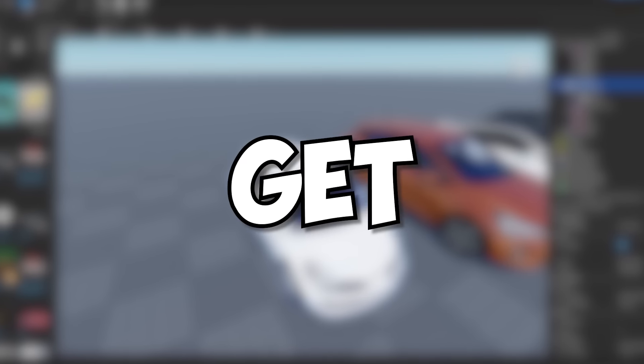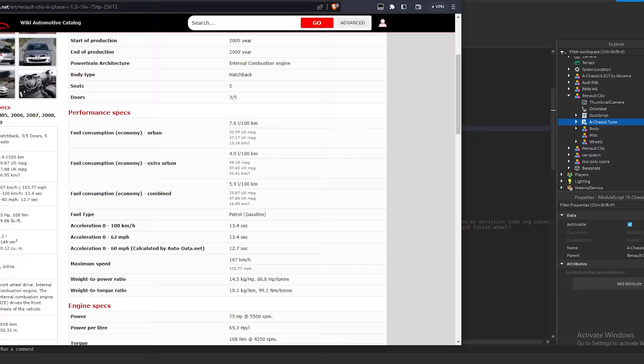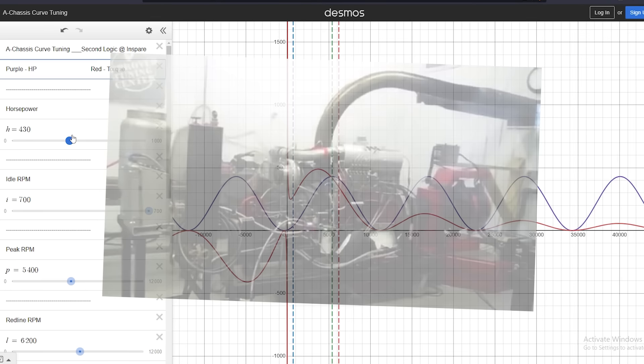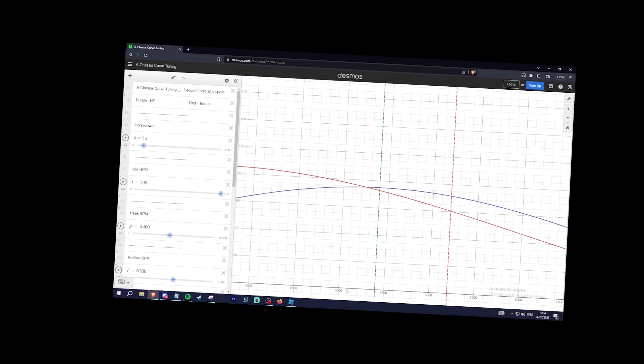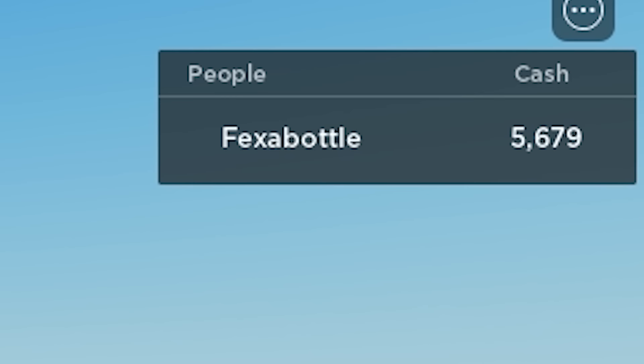Now it was time for the hardest part — scripting. First, I tuned the cars using the chassis plugin, where you simply change numbers to make the cars behave differently. I sort of figured that out after a bit, even though I'm not the greatest car tuner. Next came one of the most important features: if you drive, you should get money.